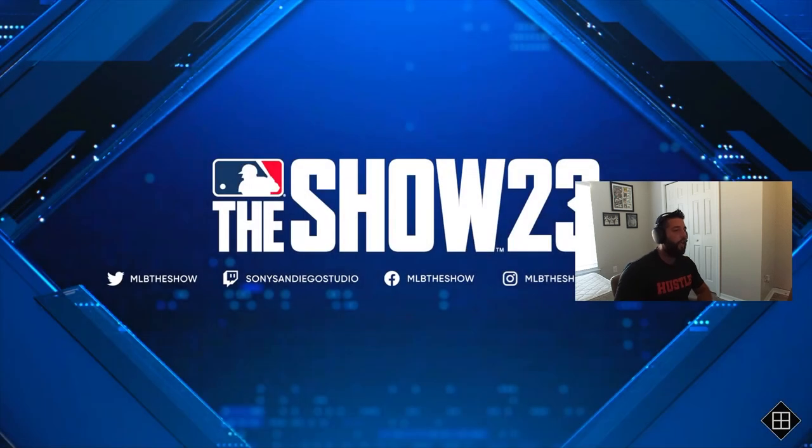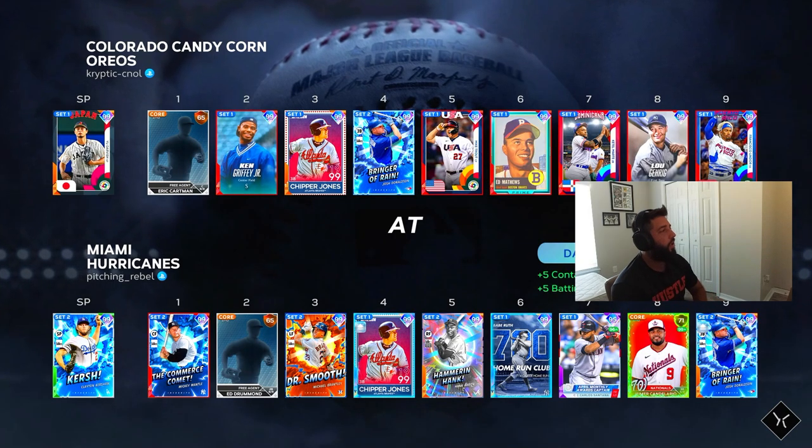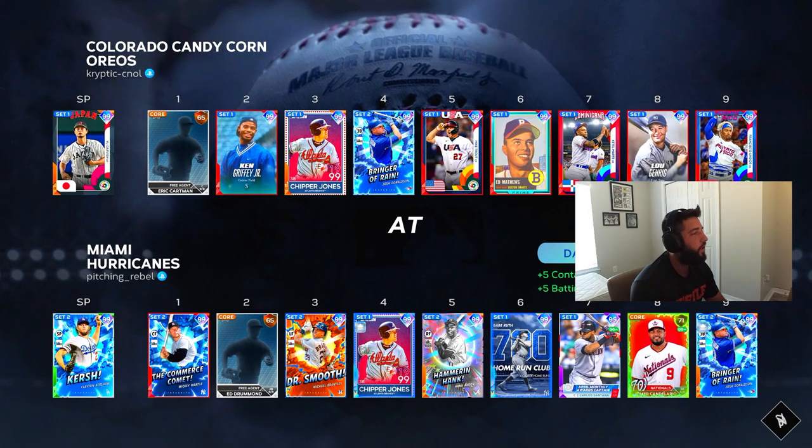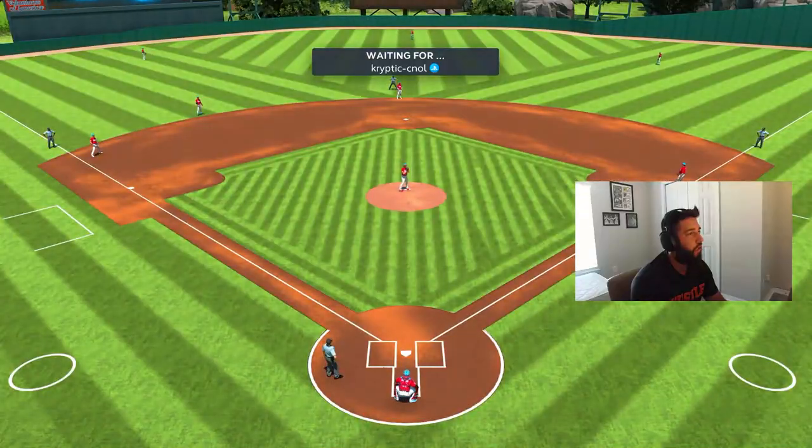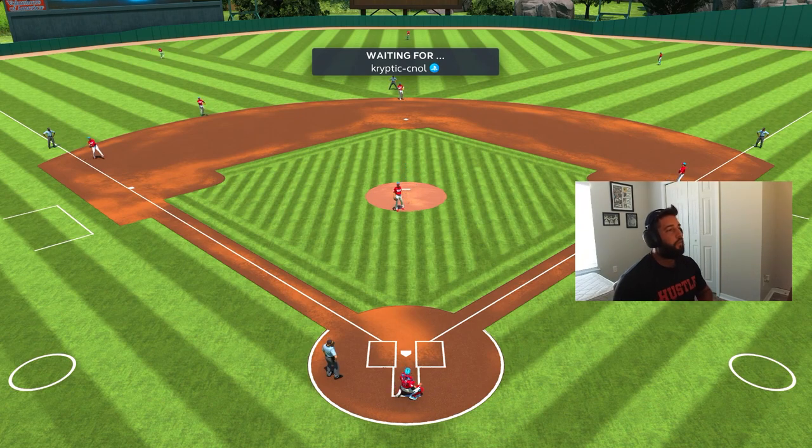We're gonna have to jump into another one against Cryptic Null — he's got Yu Darvish on the bump, so we get to face a righty. Love to see it. We're 0-for-2 so far with Brantley, got to be better at the plate.